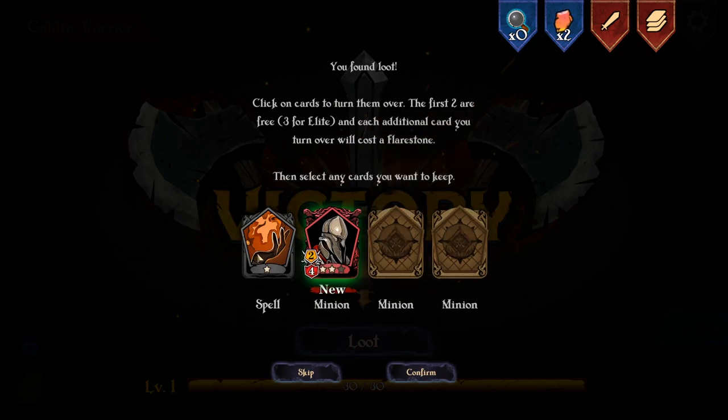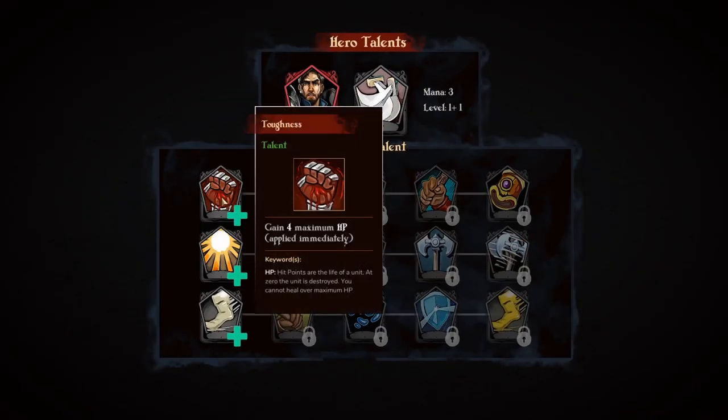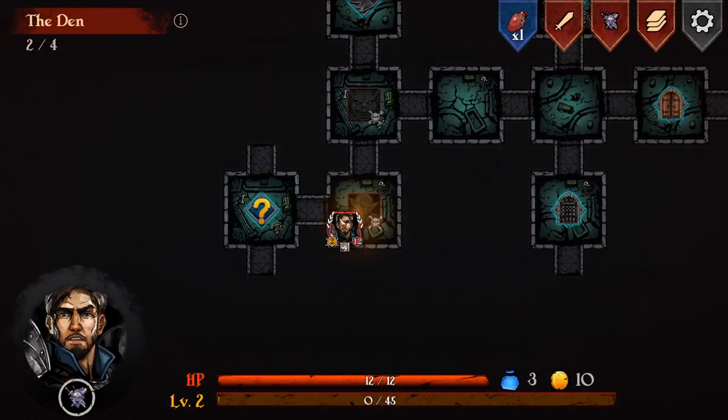I think I'll take this even though it's not hugely useful. I'm not going to spend any more. Ah, here we go - upgrading my lad. So I can either gain four HP, gain two at the end of every battle, or I can move two. I'm going to go for the move two, and I'll unlock further things.